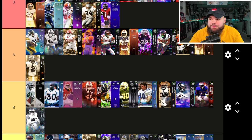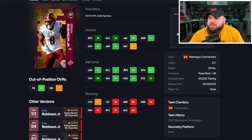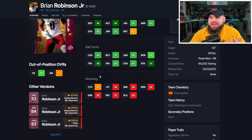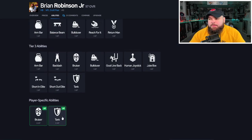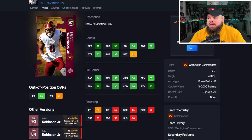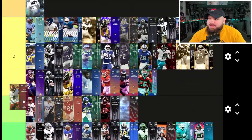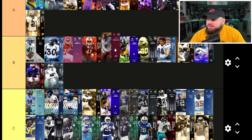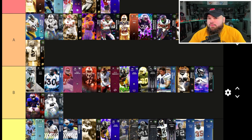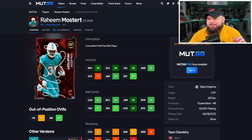Brian Robinson is 96 speed, 96 acceleration, 6'2", 224. Pretty good ball carrier stats across the board, but receiving stats aren't really there. For abilities: 0 AP bruiser, 0 AP tank. I think Sean T is actually a better running back than him. If I ran a Washington Commanders theme team I'd go with a different option at running back. Brian Robinson goes B tier — not bad by any means, but not top tier.